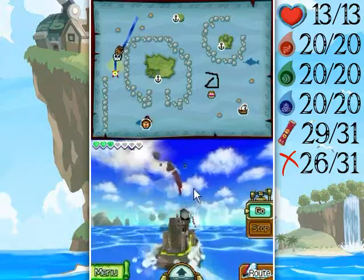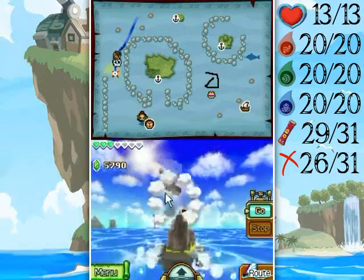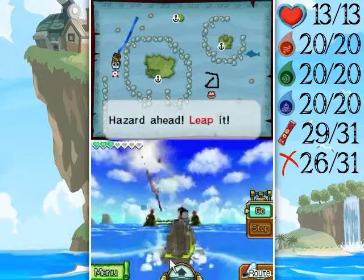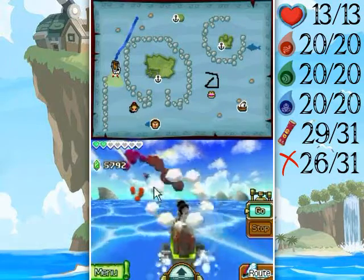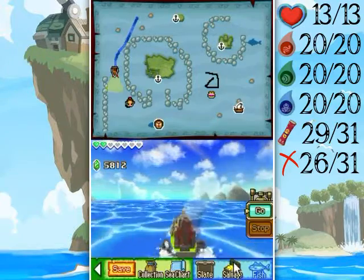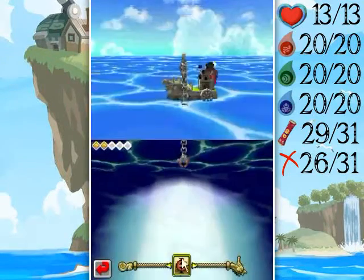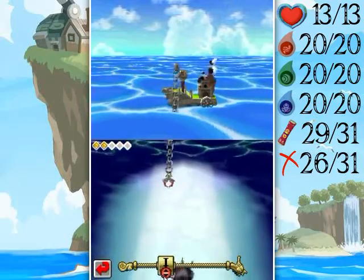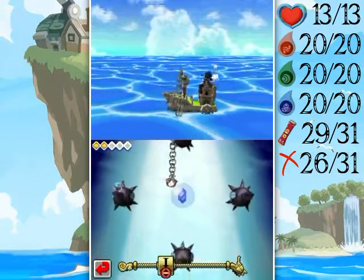At least the Temple of the Ocean King has warps that are in sensible locations to get around. Anyway, salvage — let's go and stop complaining about dungeons. Stay positive because we are playing a good game for the most part. So let's see what we got here in our next salvaging mini game.